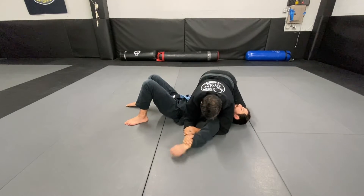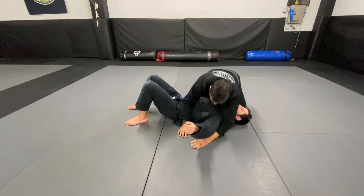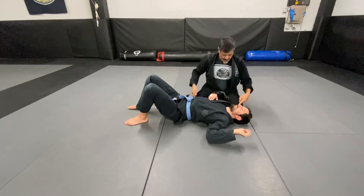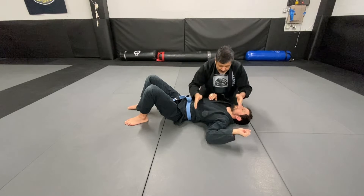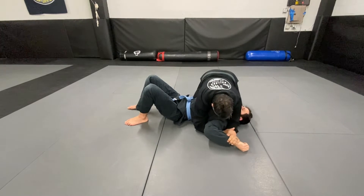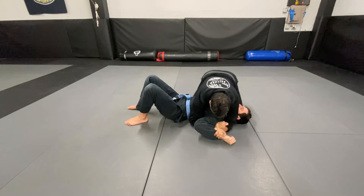Arm bar. So if we start with the key lock, knees on this side, my elbow on the other. I'm going to squeeze his body between them, and I'm sucking this arm in tight like this. Make sure my grips are strong — I don't want my hands broken back like that, so they're strong here.